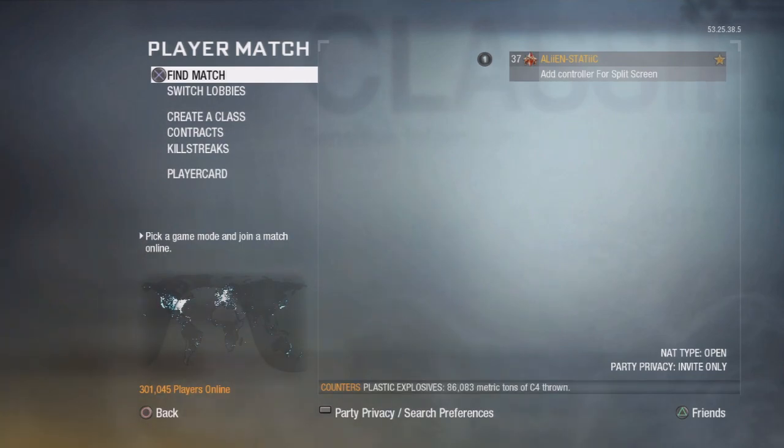Having a strict or moderate NAT type affects matchmaking, as it actually says in the bottom right-hand corner. If your NAT type is strict or moderate, you can't connect to certain people unless their NAT type is open. So if two people both have strict NAT types, they can't connect to each other, and that's a problem because people like to play together.